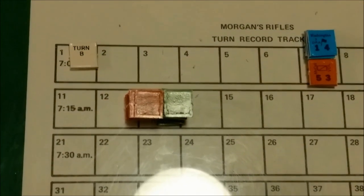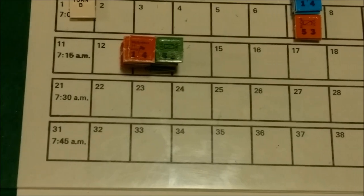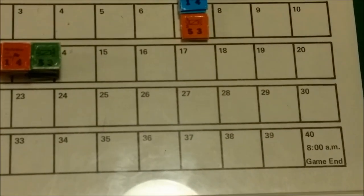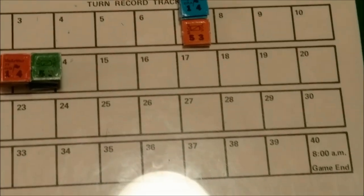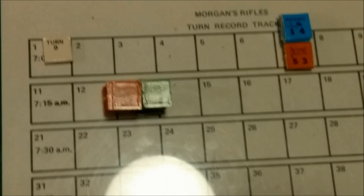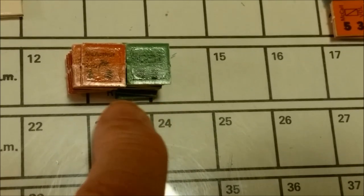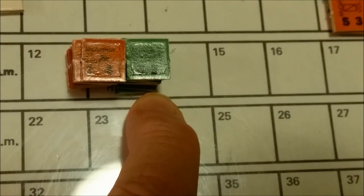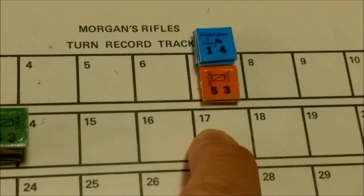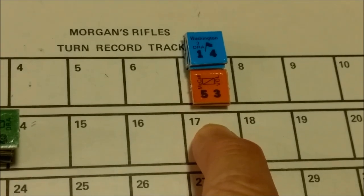We also get this handy turn record track, which goes from 7:45 to 8 o'clock in the morning — there are about 40 turns to the battle. Some of the reinforcements are listed here: some British Tory units and Tarleton's Legion on one side, and regular Continentals and militia men in brown on the other.